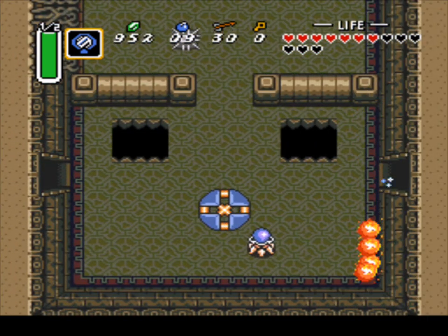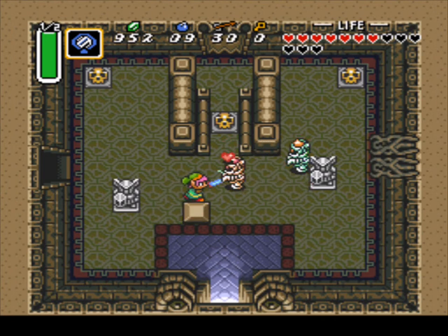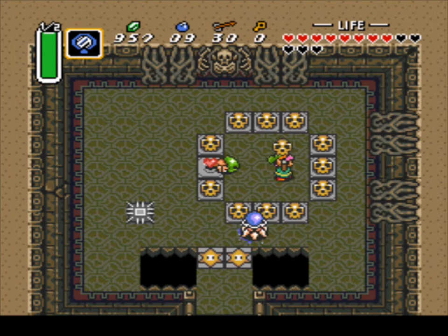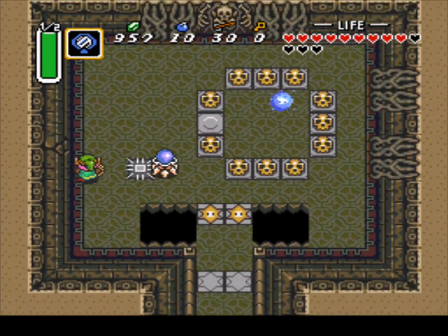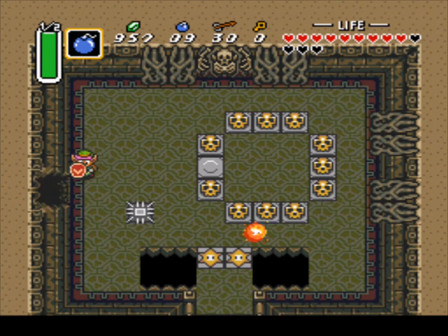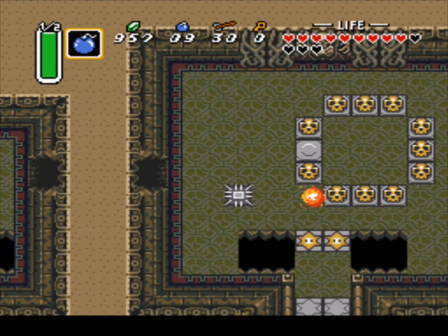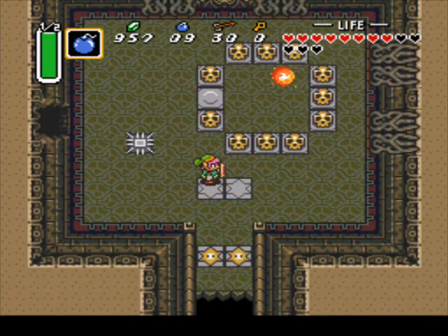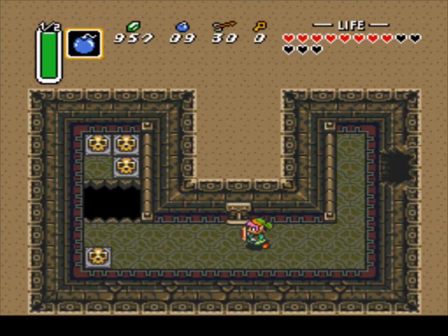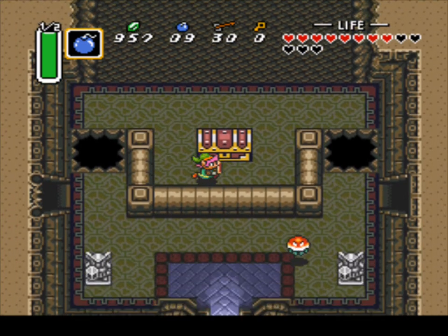We're just gonna go back to the main entrance that we came from at the beginning of the video. Now at the main entrance, what you're gonna do is step on a switch and then bomb this wall to your left. Because if you bomb the wall and then try to pull the switch, you ain't gonna be able to because it's gonna create pits — you won't have access to it. So you have to step on this first switch right here, and then you'll have access to it. Or you can use the cheap way — the bomb glitch — bomb yourself across the hole, and then you can have access to the treasure chest that contains the fire rod. It uses up magic.